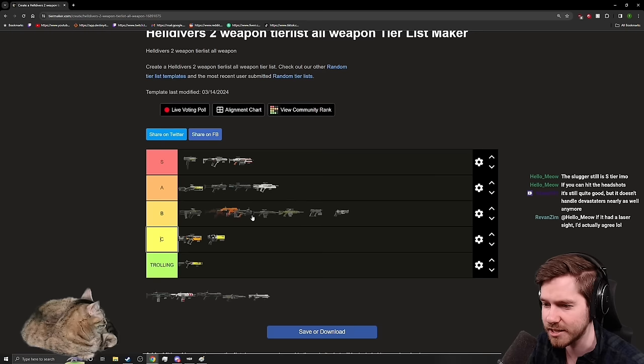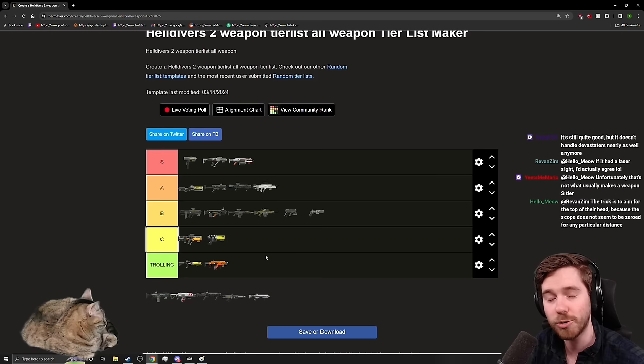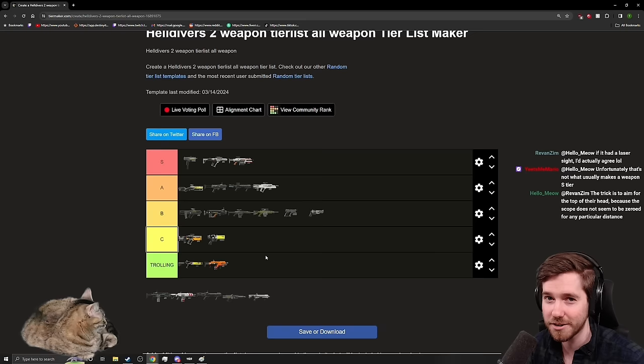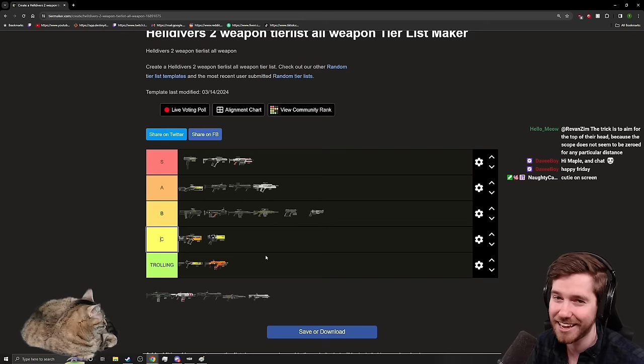The Incendiary Breaker is interesting because there's currently a bug: if you are not the host, Automatons do not take damage over time. Until that's fixed I can't recommend it at all. To verify it yourself: go into a solo match and shoot a tier-one Automaton and watch them burn after just one pellet. Then go into a random matchmade game and shoot the same unit — they'll be on fire but won't die. The only damage that counts is from the actual pellets hitting the enemy.